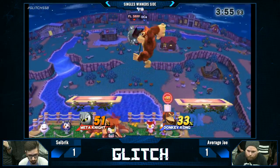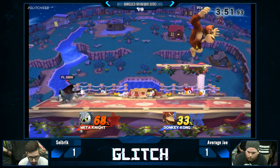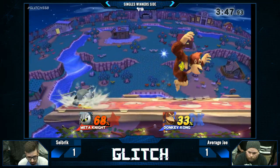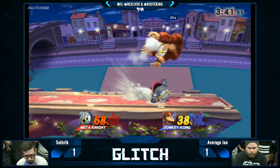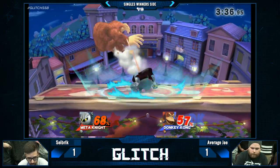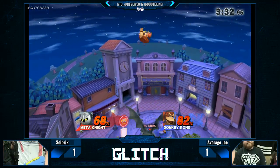He needs to grab — maximum damage, so much damage. Charge that punch. If Seabrick's just going to wait for you to do something, might as well charge a punch. He's meant to turn around — this isn't looking good, he needs to land. Good shield. Uh-oh — the LP up the top. And that's it.